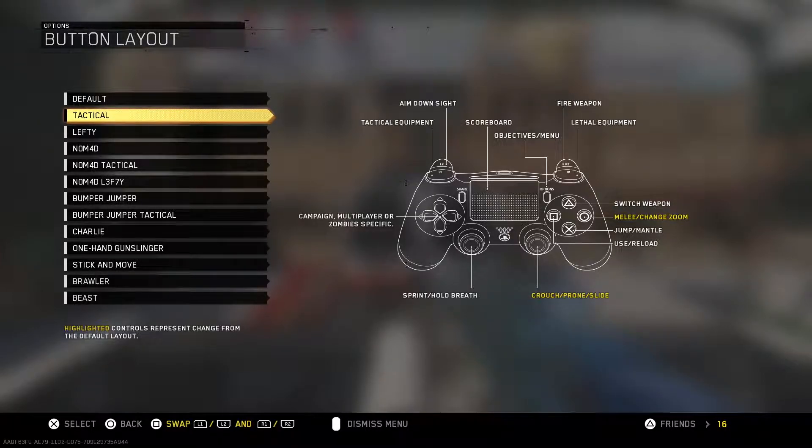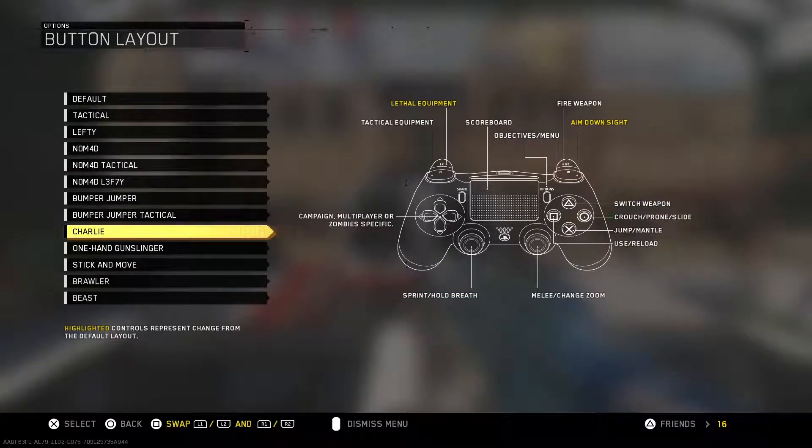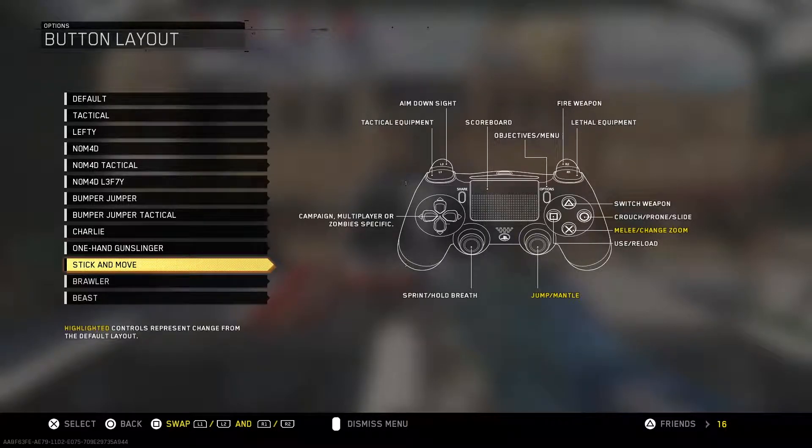I highly suggest making this move. It's going to feel weird at first, but tough it out — it will get better and you will get used to it. Another great button layout, and actually the one I'm currently using, is Stick and Move. I didn't really know about this layout until Korean Savage mentioned it, and if you don't know Korean, he is the number one player on the leaderboards — so I take whatever he says very seriously.